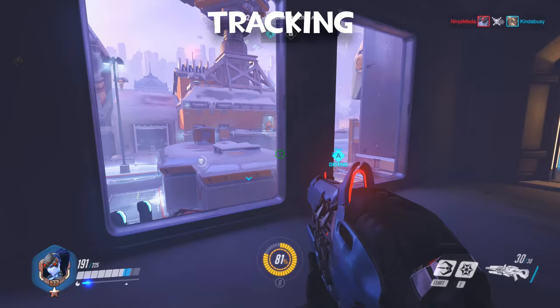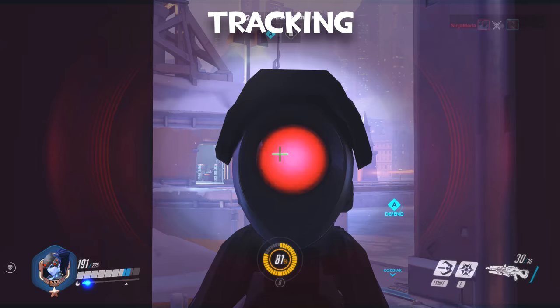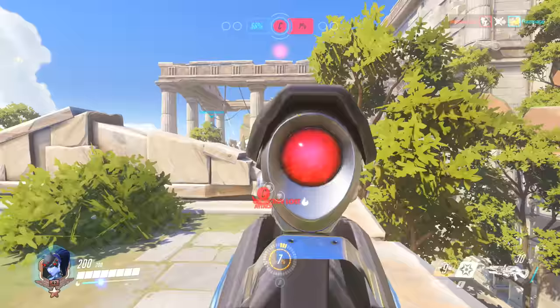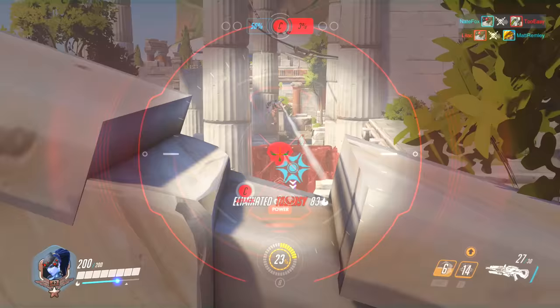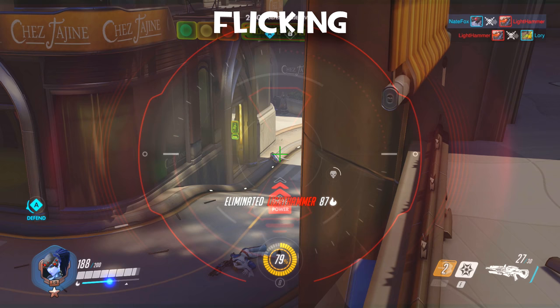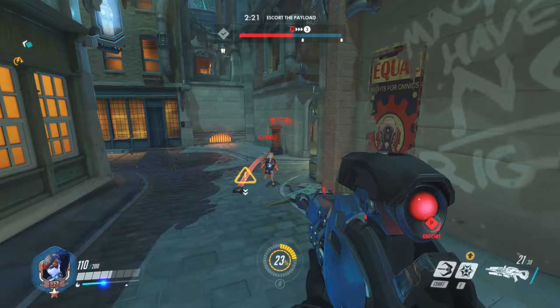The first one is tracking. This involves keeping your crosshair near a player for as long as you can and shooting when you have the shot lined up. This helps you understand the speed of enemy heroes and get used to your sensitivity. Practicing track aim first is probably the quickest way to get better. The second one is flicking — quickly flicking your mouse over the player and shooting as your crosshair passes over them. This is a bit tricky at first, but you'll be flicking a lot more once you're comfortable with your aim.